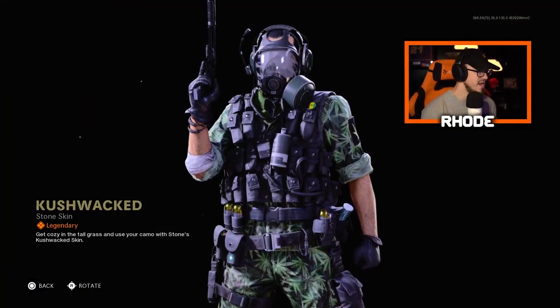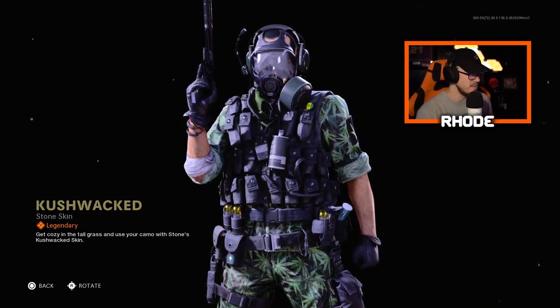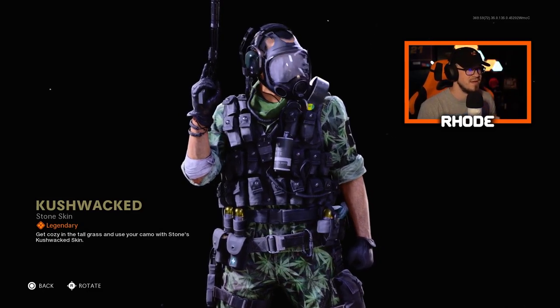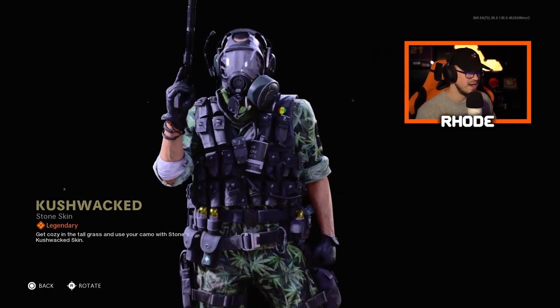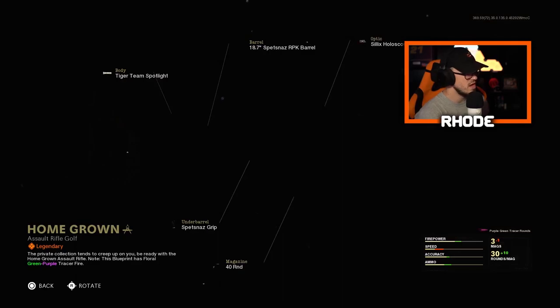The coolest part about this operator skin is that it has smoke coming in the mask, and it stays in the mask the whole time — I think that's really neat. You've got a little 420 patch on the shoulder, but the smoke in the mask is actually really cool. Then we have the Homegrown assault rifle, which I believe is the Fara or Fara 83.